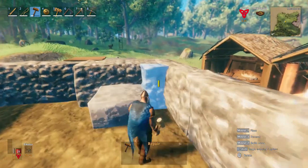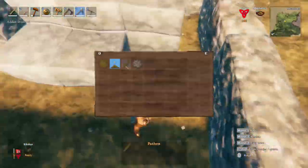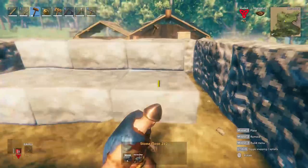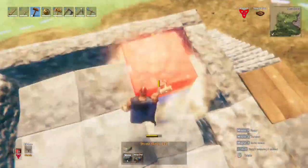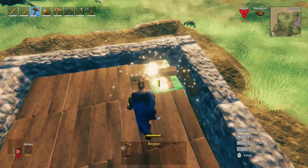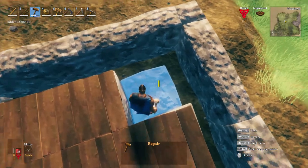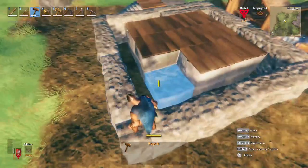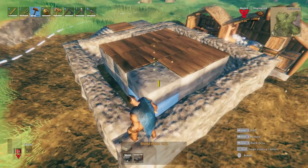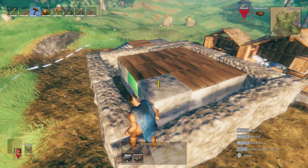Once placed, remove the pillar and inside the hole extend the floor until you have two 3 by 3 foundations. Now add the wood floors on top of the stone ones. At this point, in the top right corner destroy the wood and one stone foundation. Then get on the wall side and place back the stone floor, this time holding shift to place it at the same level as the wood floor.